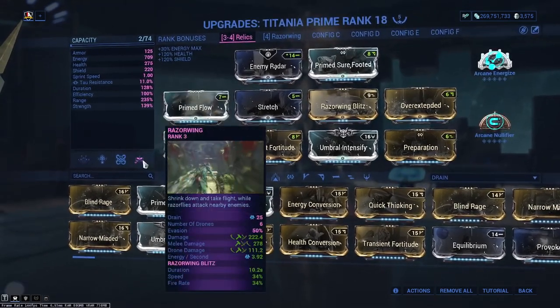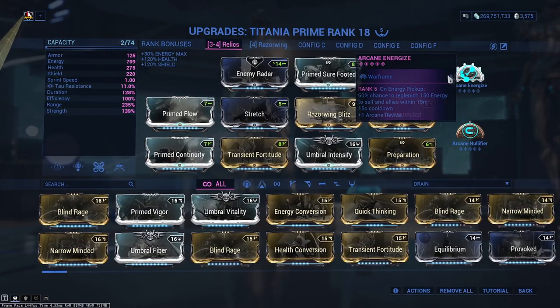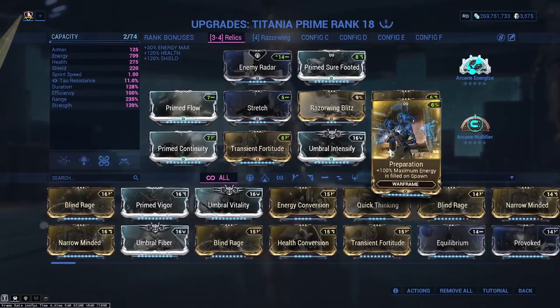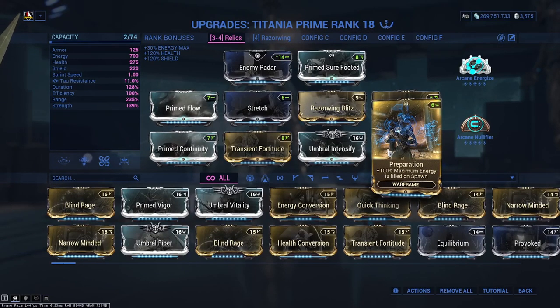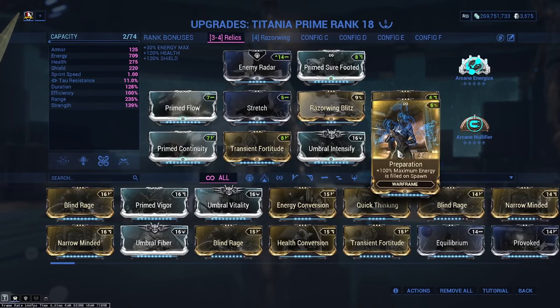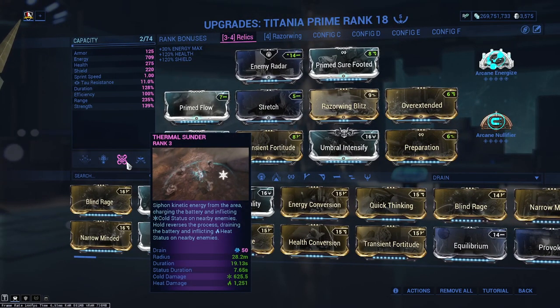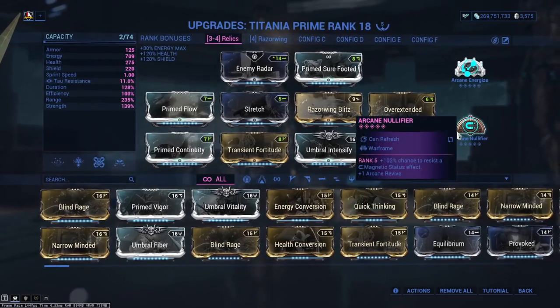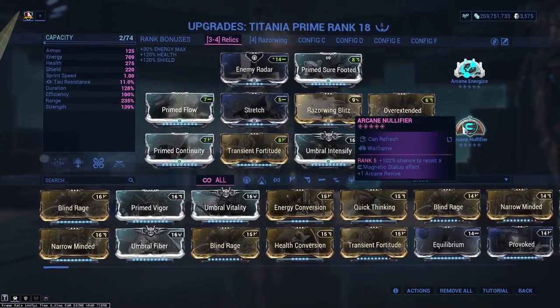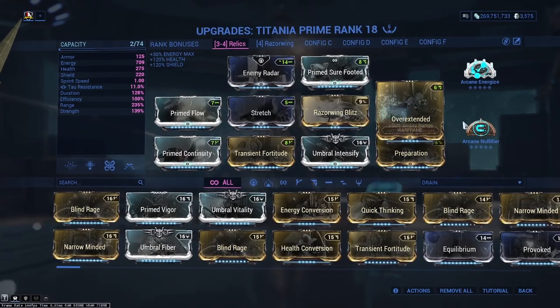Because it's a continuous drain, we're going to use Arcane Energize to look after our energy. We're going to use Preparation so that as soon as we start the mission, we've got plenty of energy — completely maxed out — so we can jump straight into Razorwing and spam it on every enemy we come across. Arcane Energize, Preparation, and Flow all synergize very well together.